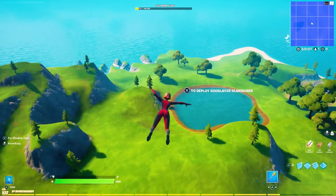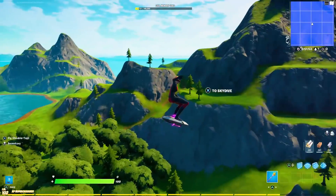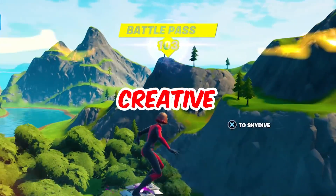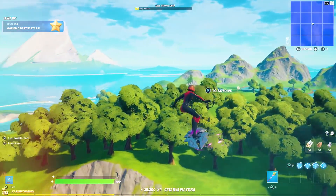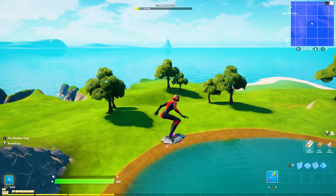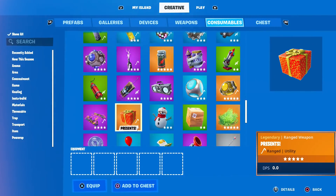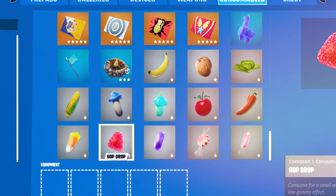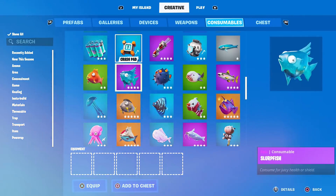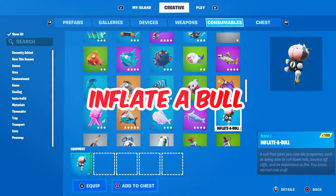Before we talk about the Season 8 leaks and map changes, I have to show you guys this OP glitch you can do in creative. This has to be my favorite creative map — it's like a small BR map. Go to the menu, go to creative consumables, and I'm looking for this specific item that's completely glitched out. Here it is — Inflate-a-Bull.